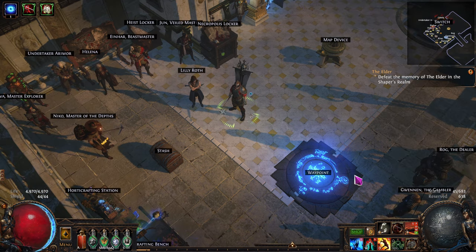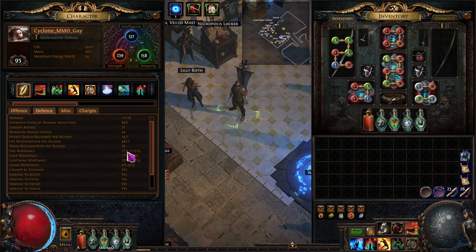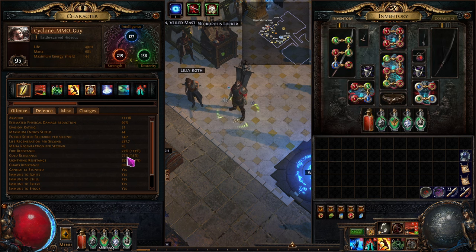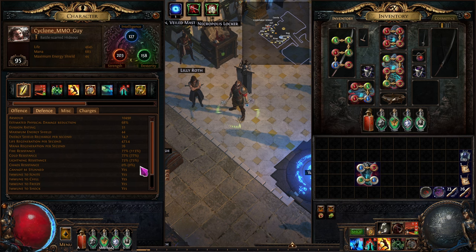So let's buy these boots. The first thing I want to do is look at my defenses to make sure — if I take these off, how much lower is all this going to go? So if I take these off, I'm going to lose 18 cold and lightning resistance. So if I just got a pair that had like 10 and 5 and 10, not very much here — very, very little — I'd be okay.